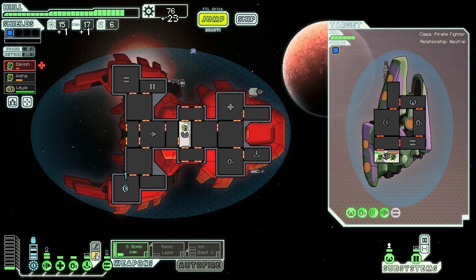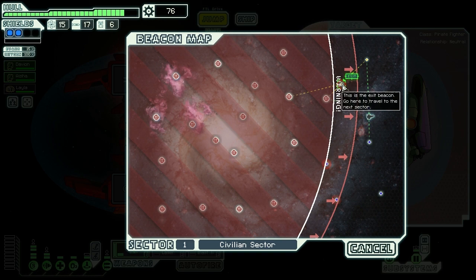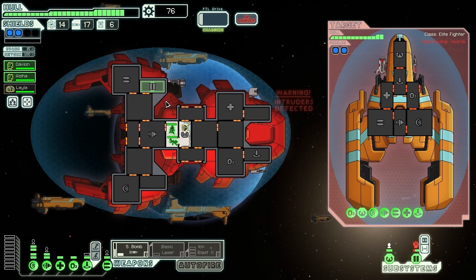They have an ion weapon and some sort of pulse weapon. Looking at crew skills - Davon has 10% more crew damage, quite good. He's a mantis so he's a natural fighter. These guys are trying to beam on board my ship - they're attacking back there. I'll run back with these two guys and take them out. They might teleport back which is problematic, but we should manage.